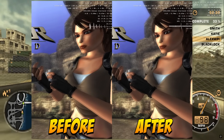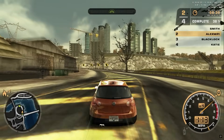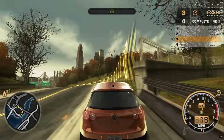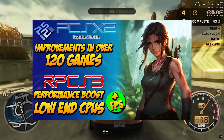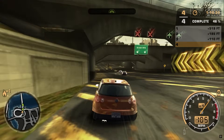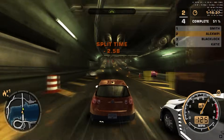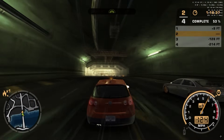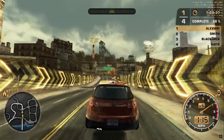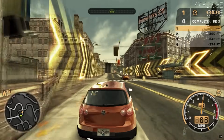Another recent issue fixed in PCSX2 was the ghosting effect occurring with altered internal resolutions — over 120 affected games have been corrected for this problem. Furthermore, the so-called shuffles, an advanced graphics technique used by PS2 games to optimize GS memory layout and perform complex effects within its limited space, have been significantly improved. These optimizations not only ensured better functioning of these effects with blends but also fixed numerous graphical bugs and brought significant performance improvements.